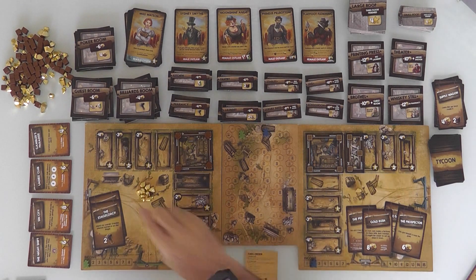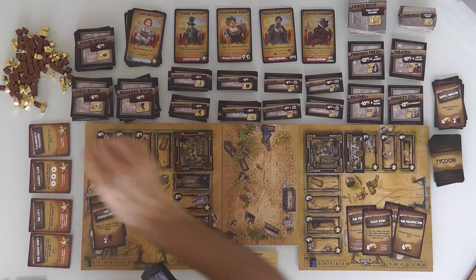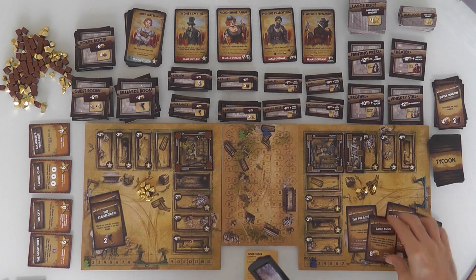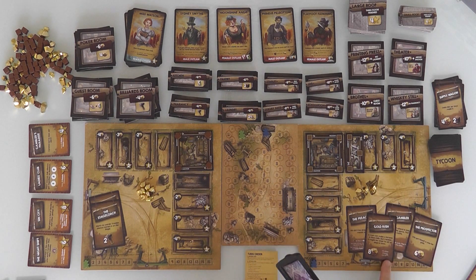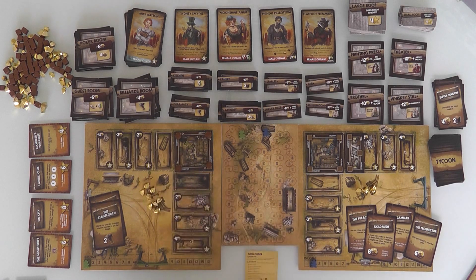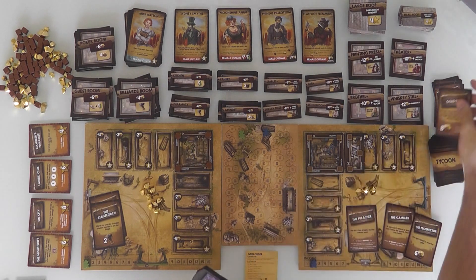Over to Jen. She gets 2 income because she built something last turn, and she's going to do one action plus bonus actions. She's got Gold Rush: make 8 bucks, but all other players earn 2. But first, Jen pays 2 gold for some supplies to start working on her laundromat. Then she plays Gold Rush and collects 8 gold.